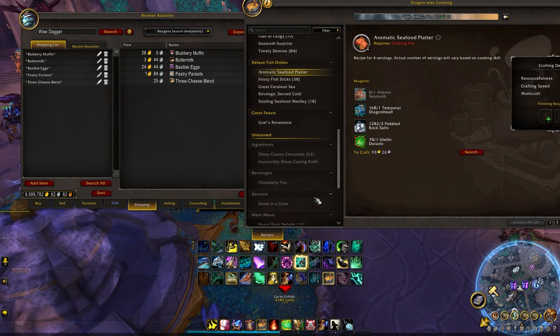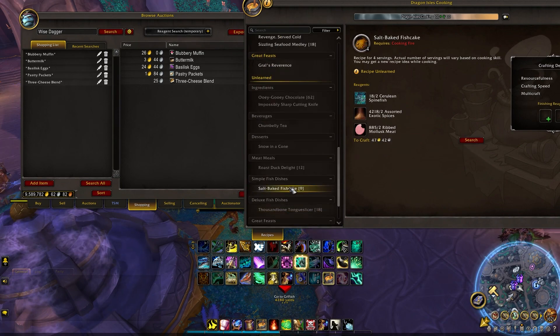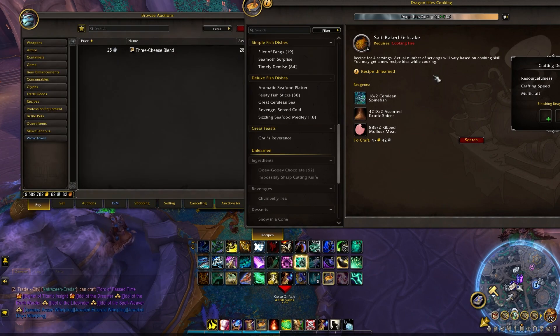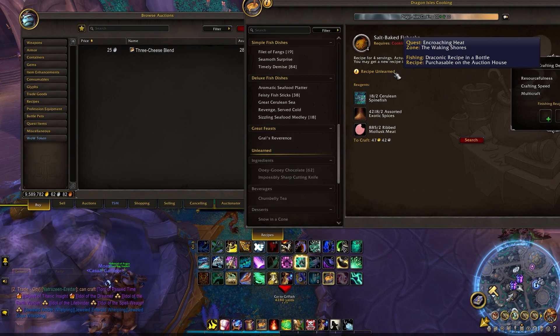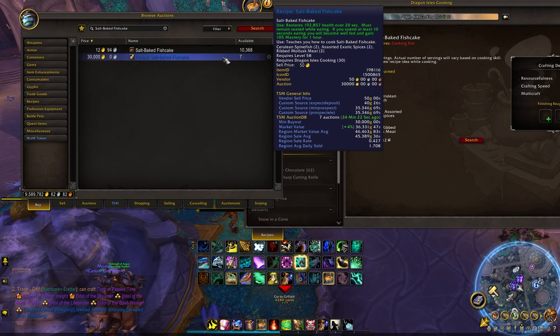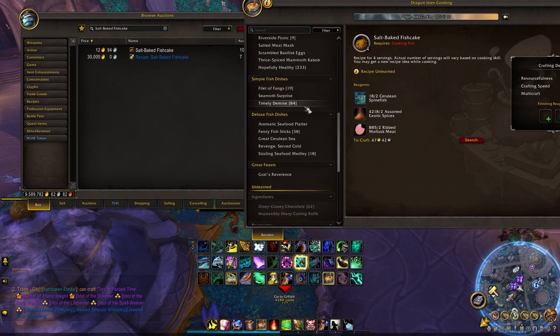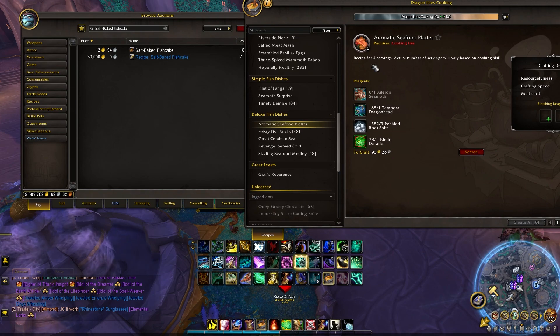The next items are the Deluxe Dishes, which come from discovery. You cook the simple dishes — Filet of Fangs, Salt-Baked Fish Cake, and similar — and through discovery you unlock the deluxe versions. You can buy the simple fish dishes off the auction house, fish them up, or complete a quest. I bought my missing discovery recipe for about 30k — at the start of the expansion they were 65k but they're already down to 25k and less. Then you just craft the simple ones until you discover the deluxe.